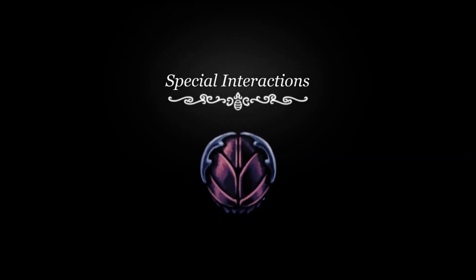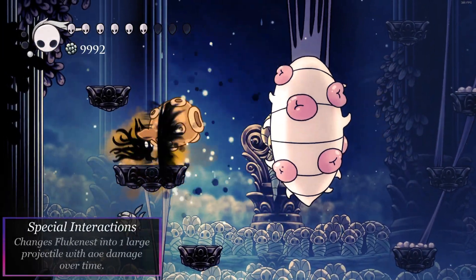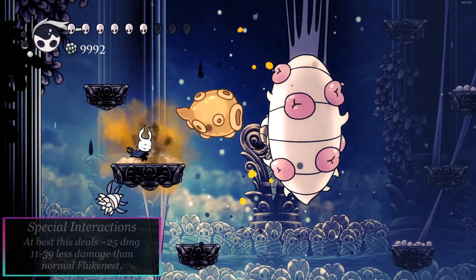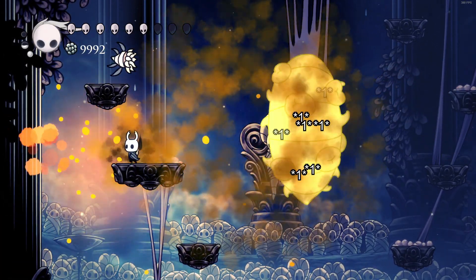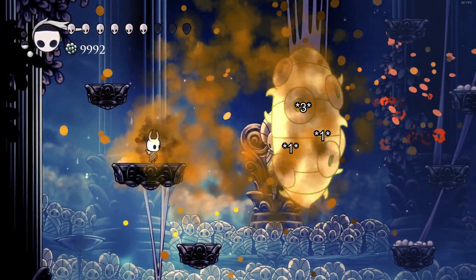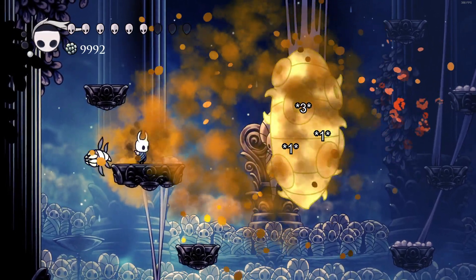Defender's Crest Special Interactions. When combining Fluke Nest and Defender's Crest, one giant fluke is launched instead of the smaller swarm. This hits for three initial damage and then explodes into a dung cloud lasting 2.2 seconds, dealing an additional 22 damage over time. Note: this does the same damage regardless of if you've upgraded to Shade Soul. And even in a best case scenario, it deals less damage than the swarm of flukes, in exchange for greater range and area of effect.